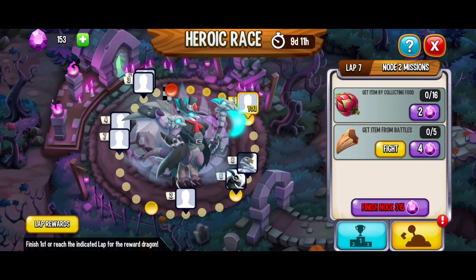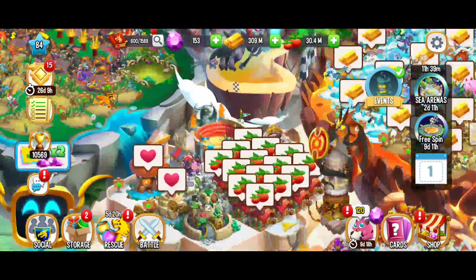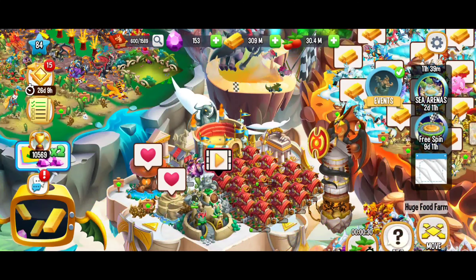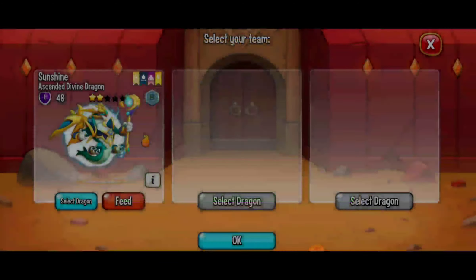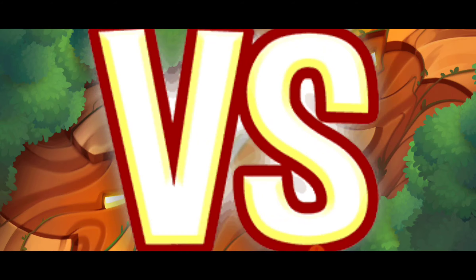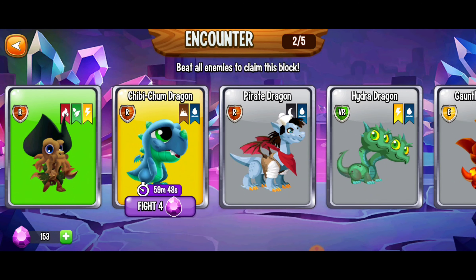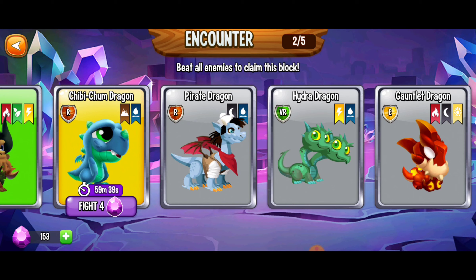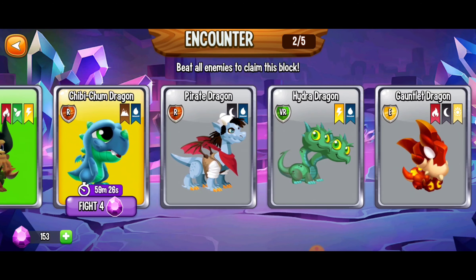We just made it to lap 7 node 2! Now we've got to get items by collecting food and get items from the battles as well. We're going to go ahead and collect that food there - it looks like it's all 30-second food. We got our first dragon fruit and now it's time to start the encounters. We've got our first battle coming up and the opponent's strong but so are we, for a one-hit victory! We're going to have to wait another hour for this battle though. There's a lot of waiting that comes with the encounters. When it comes to collecting food there's no minimum wait time, so we should be able to get all 16 of the dragon fruit right away. But for the battle dragons we have to wait an hour, an hour, an hour, and then for the final one we have to wait three hours - for a grand total of six hours waiting.